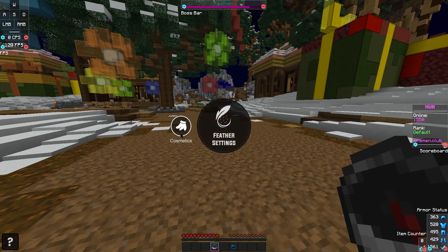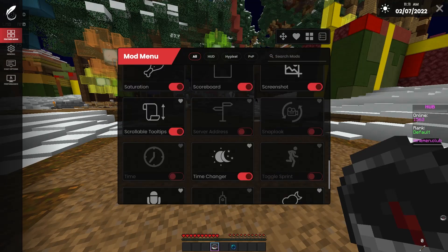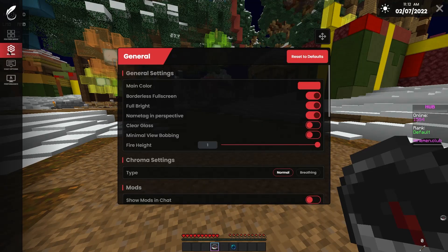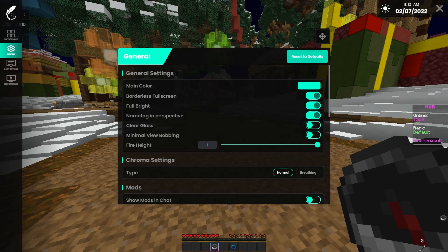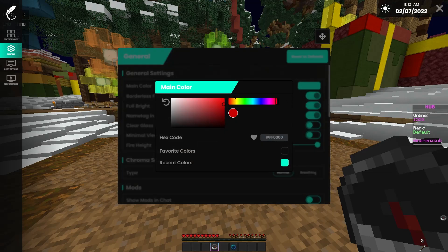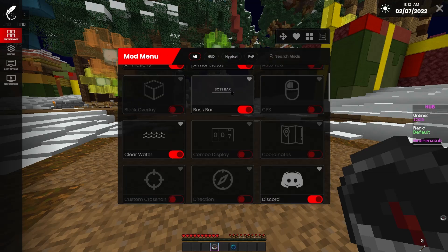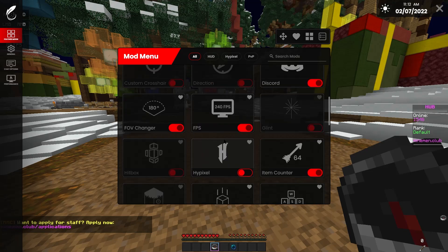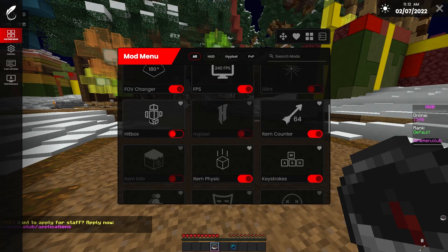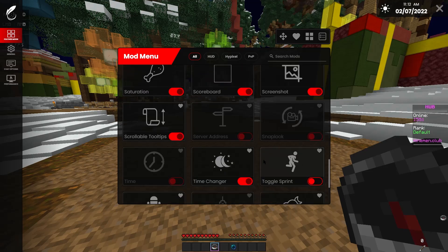Over here we have cosmetics again and then the feather settings — this is what the menu looks like, I think it's really, really good. In the general settings you can also change the color that you want it to be. It has Fulbright, Armour Status, Boss Bar, CPS, Discord Integration, FOV Changer, FPS Shower, Hypixel Mods, Hitbox, Keystrokes, Motion Blur, Nick Hider, Particles, Perspective Mod, and so much more.